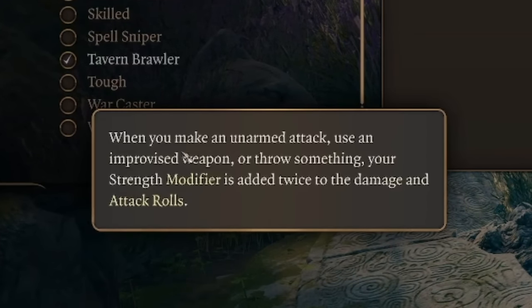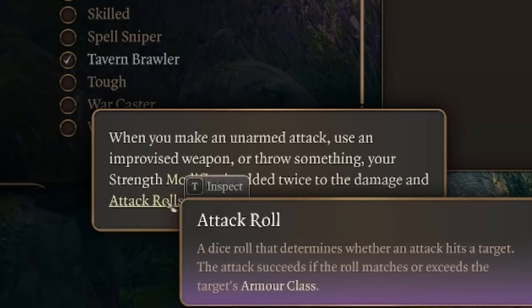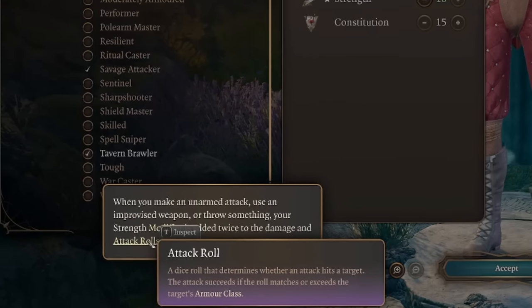Tavern Brawler is actually pretty crazy. When you make an unarmed attack, use an improvised weapon or throw something, your strength modifier is added twice to the damage and attack rolls. You also get plus one strength or constitution.